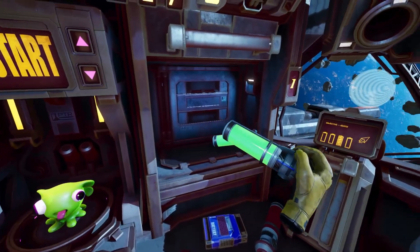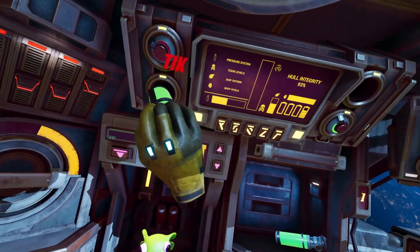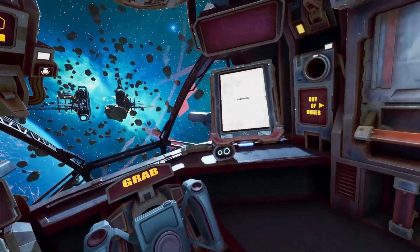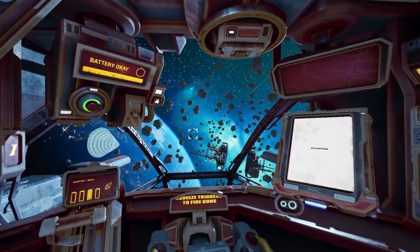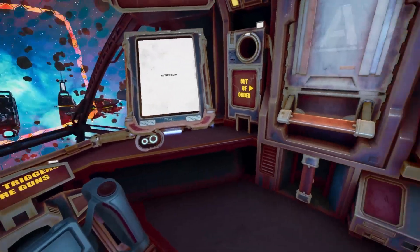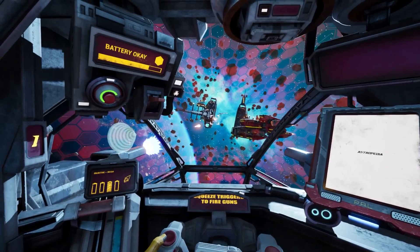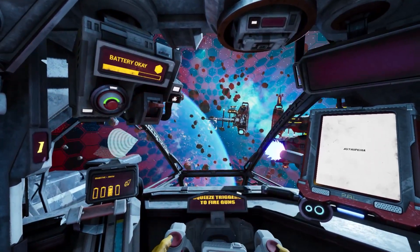We picked up two batteries earlier in the level — completely forgot about them — so I think we're actually completely fine. Let's get another battery into shields, as that could be a useful thing to make sure we have energy for that. I do believe there are some more enemies that will be chasing after us, so some shield energy is definitely going to help make sure we don't take too much damage.